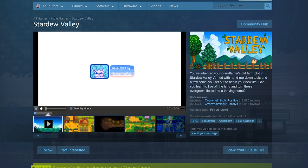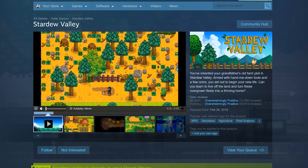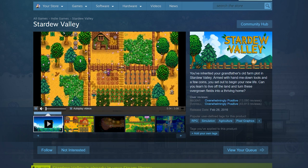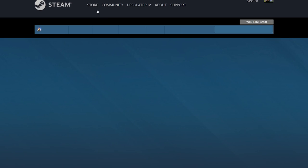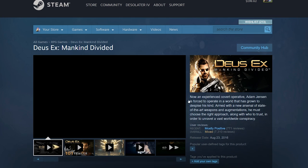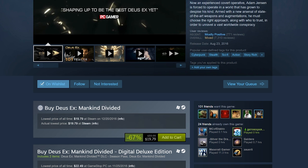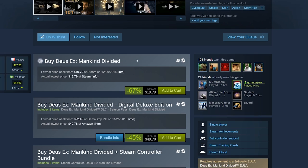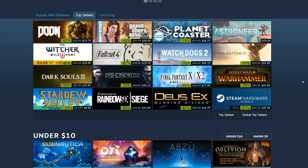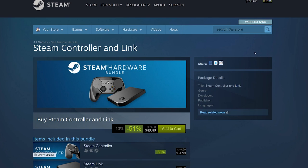Stardew Valley is very relaxing, a lot of fun, super addicting — it's a farming game. You may think farming is boring but this game is just amazing. I did a let's play on it earlier this year. Deus Ex: Mankind Divided is 67% off — wow, that game came out in August. That is a huge discount, I might buy it. I remember loving Deus Ex: Human Revolution. The Steam hardware bundle — Steam Link and Steam Controller — is $50.